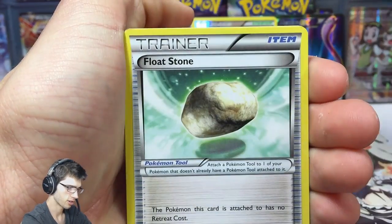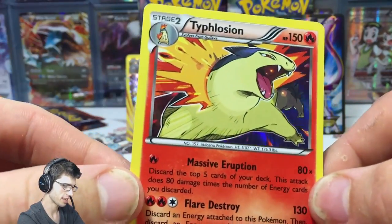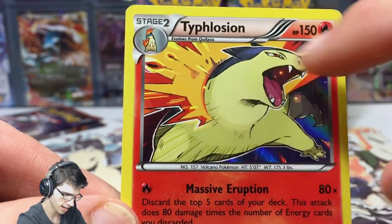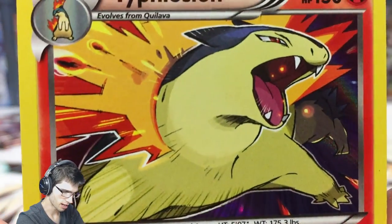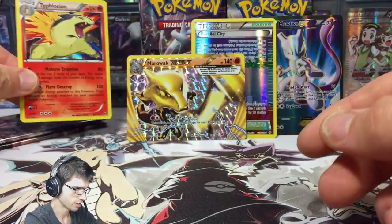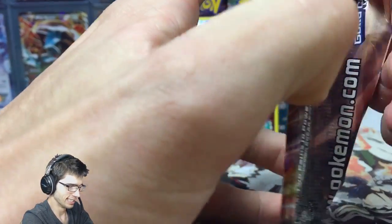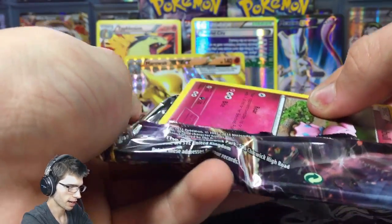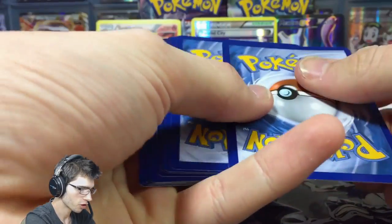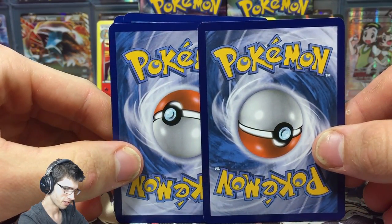Let's see what else this part has in store. We've got Piplup, Chespin, Bronzor, Froakie, Pumpkaboo, a Fisherman, Magneton, Float Stone, a reverse Pansage, and a Typhlosion holo. It's always hard to see the holo pattern because Typhlosion takes up so much of the frame in the art — but it's got Massive Eruption and Flare Destroy. We're on the second last pack of part one — couldn't really ask for much more.